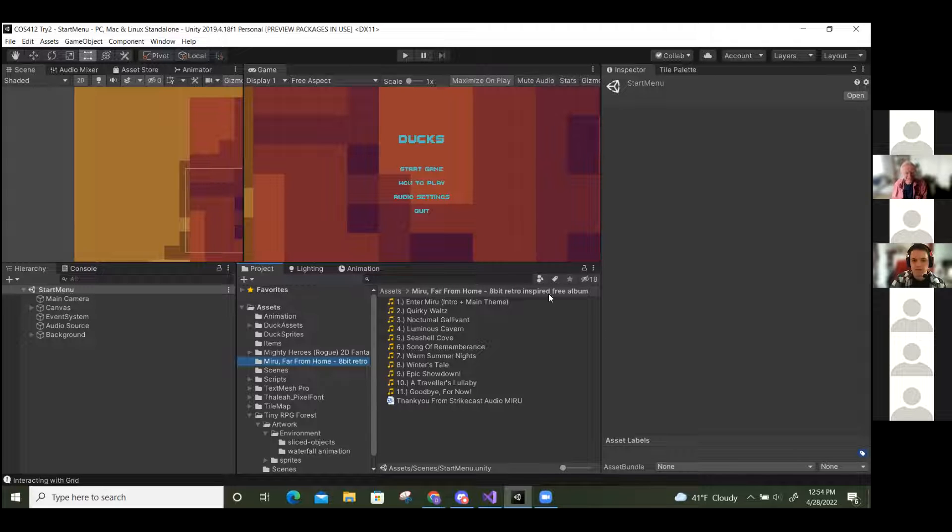The professor comments she picked nice cartoony sounds. She found the sound by luck — the others she looked up weren't great, but this set from 'Strike Cast Audio Mirror' worked well. A student suggests making sure the music loops — there should be a loop checkbox on the audio source. She admits she's never played long enough to check. It's an easy fix on the audio source component.